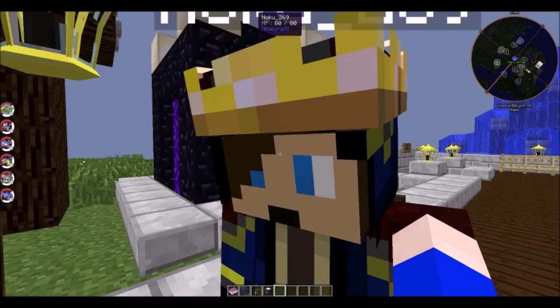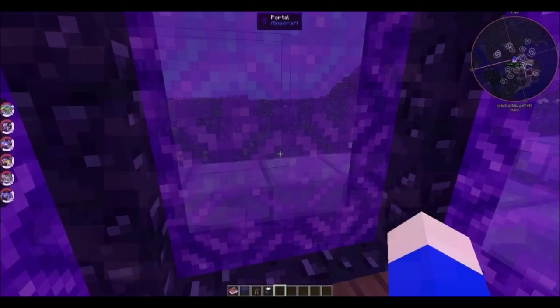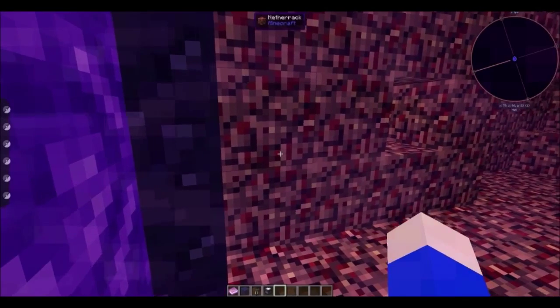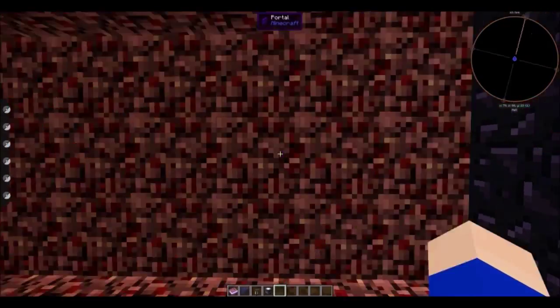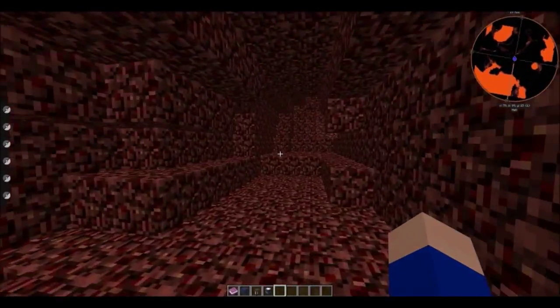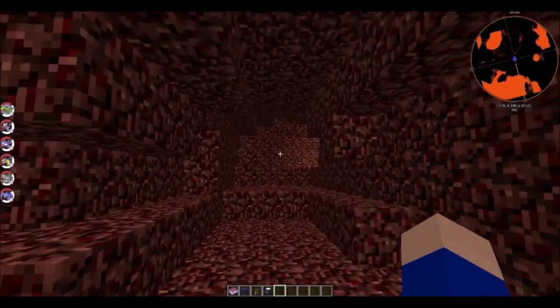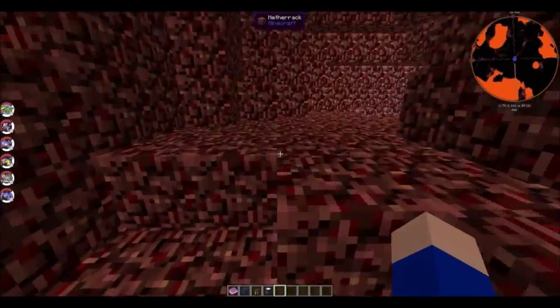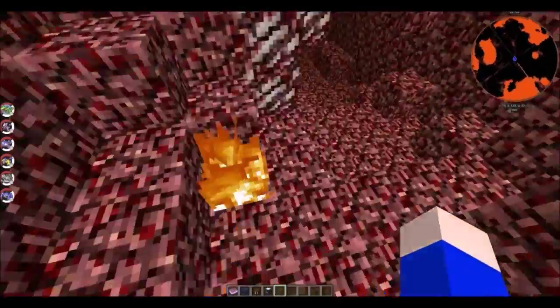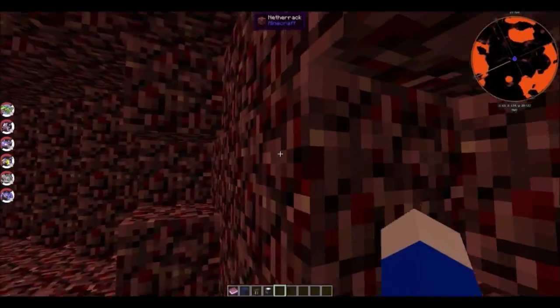These were the first portals to ever be made — just to show you the nether. I'm not really sure if I'm supposed to go in. This one brings us to here. There are two paths. You can take fire damage in here — it looks like a lot of lava.